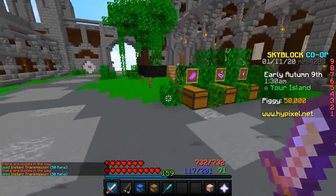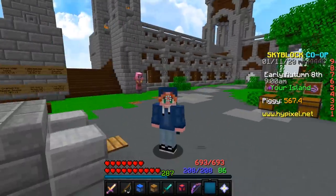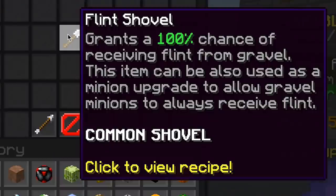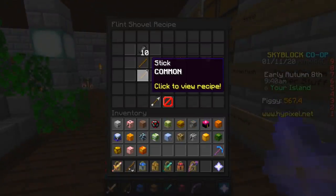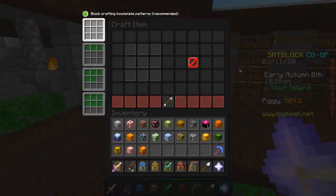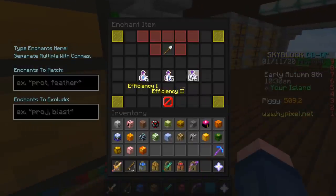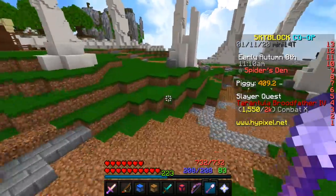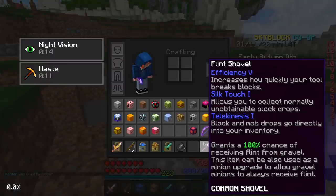I always get these high expectations and then nothing happens. Now there is an item in Skyblock I want to try — the flint shovel. You get a 100% chance of receiving flint. I want to make one and put silk touch on it. Ten flint, two sticks — we got the flint shovel. Now I'm gonna put silk touch on it, and telekinesis too. I don't know if I'm gonna get flint or gravel — we'll find out. I got flint. The silk touch did absolutely nothing.